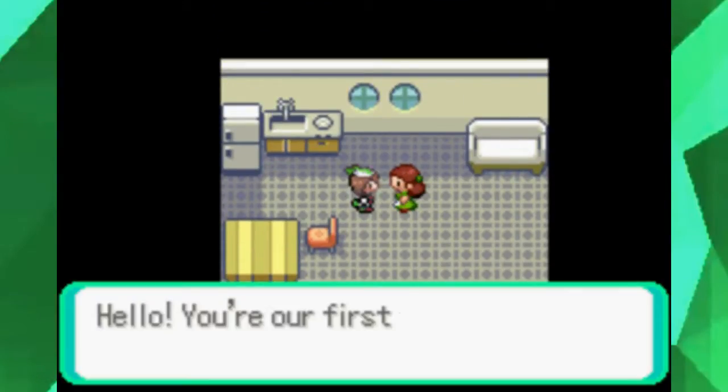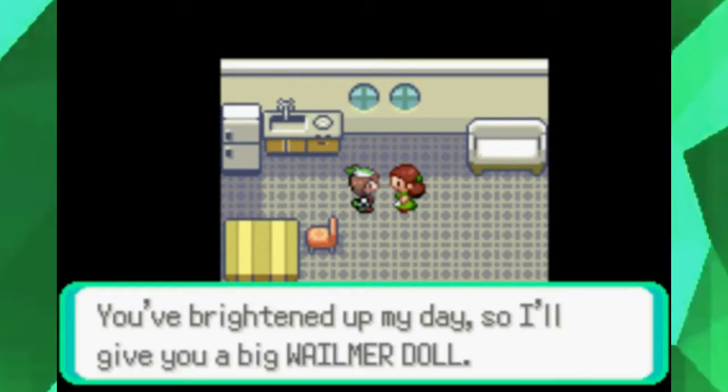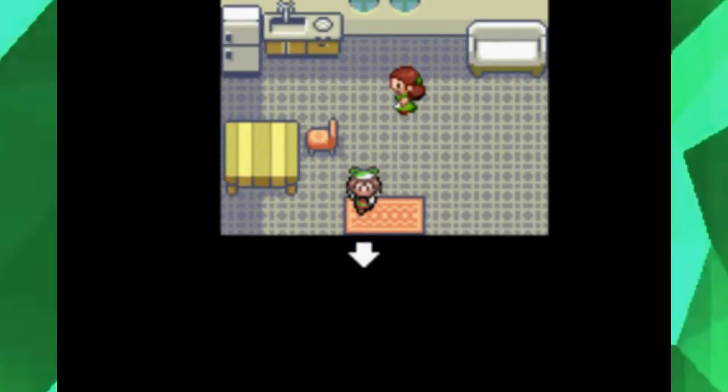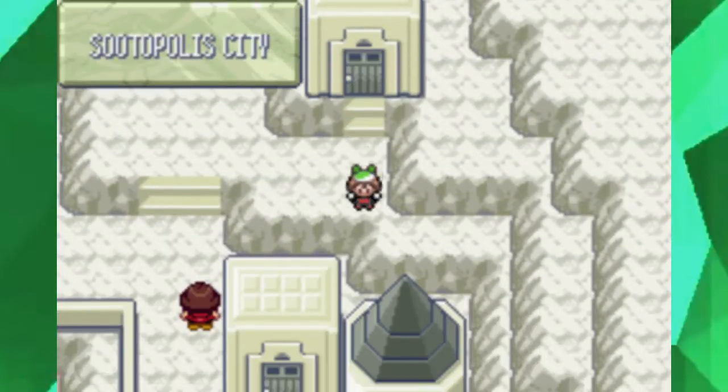You probably want to explore Sootopolis too. For visiting this girl at this house right here, you'll get yourself a Whalmer doll for your room, your secret base, you know.